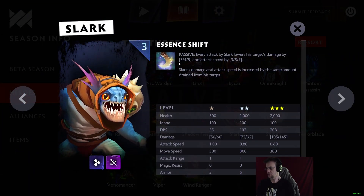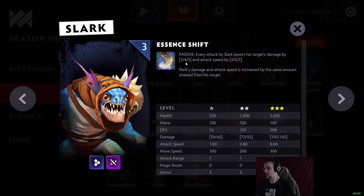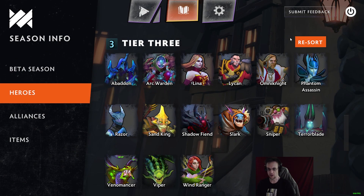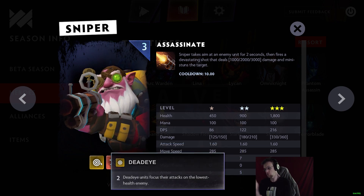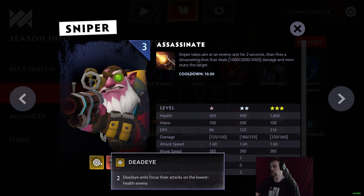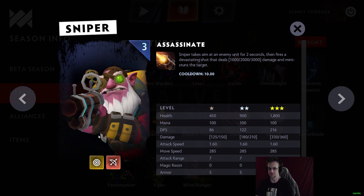Slark is a Scaled Assassin with Essence Shift — a passive where every attack lowers his target's damage by 3/4/5 and attack speed by 3/5/7, while Slark's damage and attack speed increase by the same amount. He is literally just like a Slark creep. Sniper is a Dead Eye Hunter — Dead Eye units focus their attacks on the lowest health enemy, making him a good finisher. He also has Assassinate which does a ton of damage.